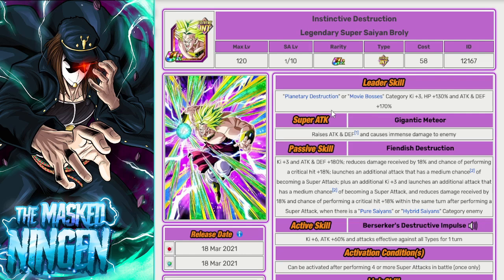Next up, in terms of Planetary Destruction leads, we have the INT Broly, who introduced the category into the game. He is a TUR, but he has type advantage. Because you're fighting a Hybrid Sayan enemy, he has a decent amount of damage reduction and some crit chance, and can throw out a couple of additional supers. He's not an LR, but he is another good pick for a leader. He has Movie Bosses as the sub-lead, so if you have to bring some non-Planetary Destruction units, there are obviously a lot of Movie Boss LRs you could pick from.